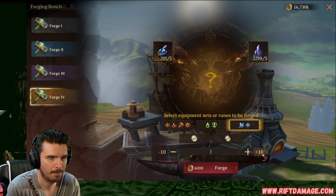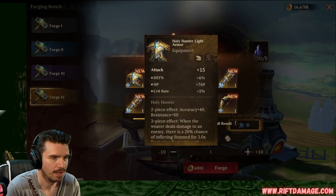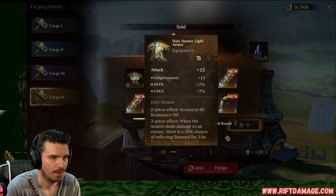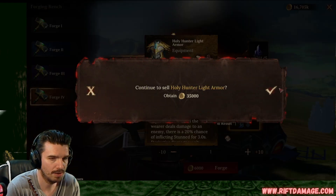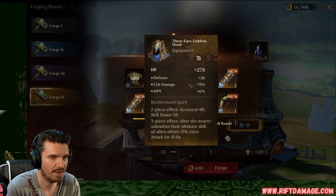Different set though. Big money, big money. Flat attack armor, garbage. Flat attack armor again, oh my goodness. Let's get the bad ones out of the way. Flat defense, crit damage, HP percentage. Not bad.